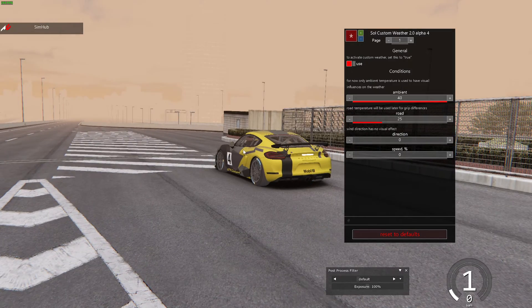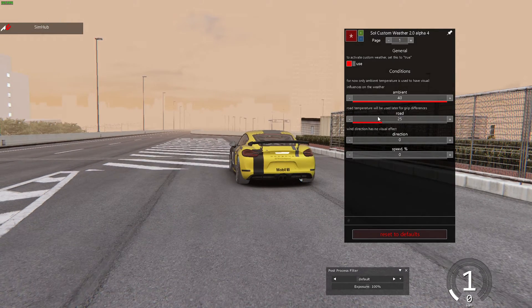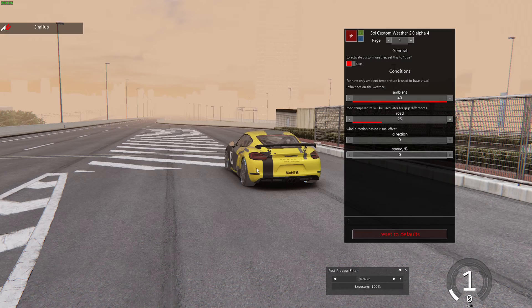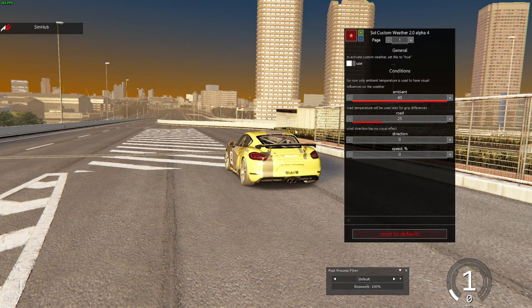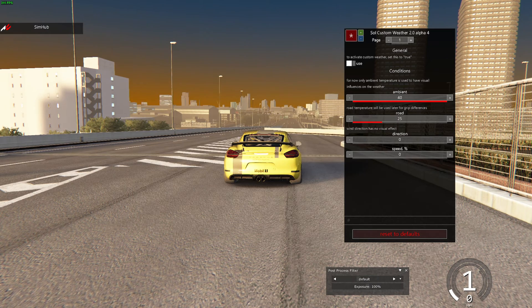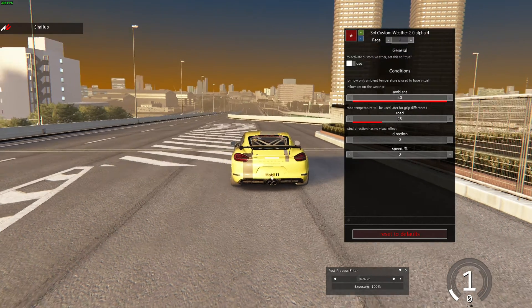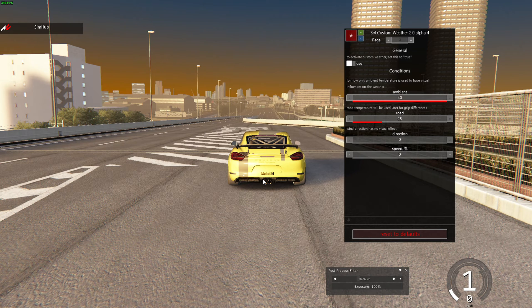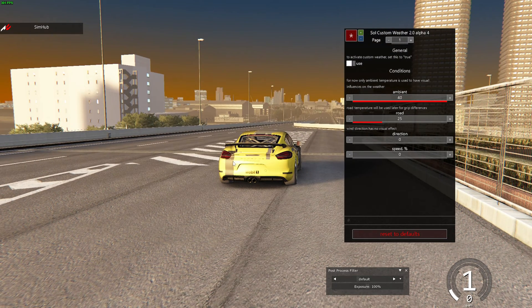Hopefully that helps everybody understand that you can have a good-looking game without extremely high graphics. I know this doesn't look its greatest right now — I just wanted to show everybody all the options available and how you can make your game look how you want it in just a little bit of time. Following that last guide, I've changed all these graphics options and only lost a little performance. It's not about what you've got, it's about how you set it up. Stay gaming everybody — join the Discord, all links are in the description. Hope to see you out here on these streets enjoying the high frames!